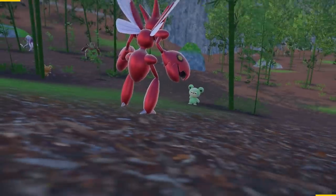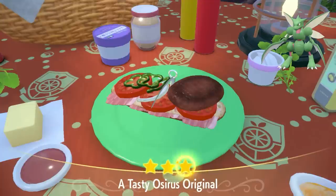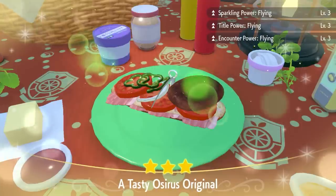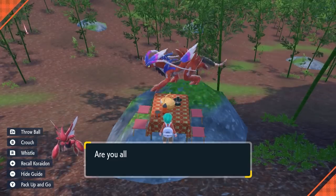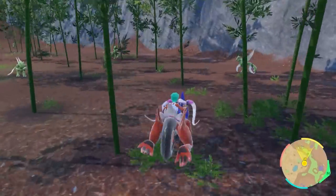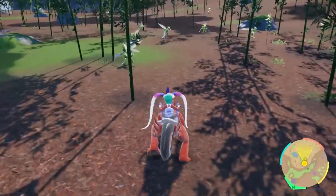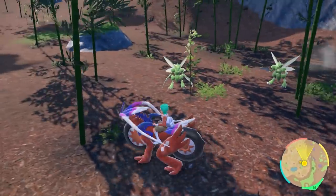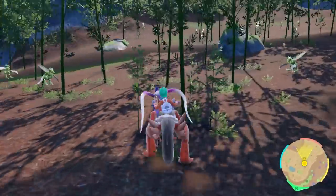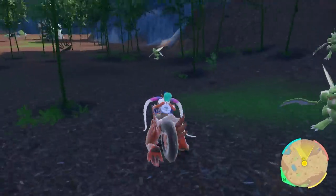The next Pokémon we will be shiny hunting is in the same area as Teddiursa and Ursaring in the bamboo forest, but this time it's going to be for Scyther, the pre-evolution of Kleavor. Save your game and make another sandwich, this time giving you Sparkling Power Level 3 for flying type Pokémon. Once you take down your picnic, Scythers will start to spawn all through this area. Instead of staying in a static spot for this hunt I found it easier to loop around the entire area checking each Scyther, because they are difficult to spot from the boulder position — it gets in the way and it's not super clear.